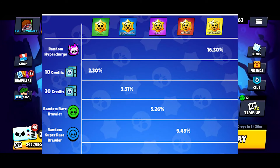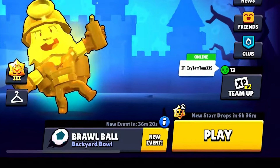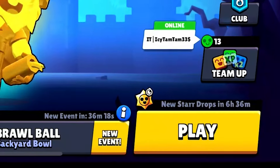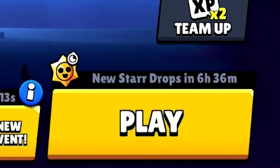The first way to unlock credits is going to be through Star Drops. As you can see on the graphic, you have a 2.3% chance of getting 10 credits on a rare Star Drop and a 3.31% chance of getting 30 credits on a super rare Star Drop. You can also straight up unlock random brawlers through Star Drops, so if your goal is to unlock a bunch of brawlers, Star Drops are the way to go. Each day you get three free Star Drops — one after your first win, another after your fourth win, and a final one on your eighth win.